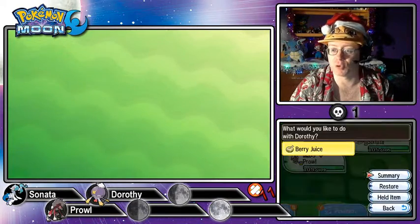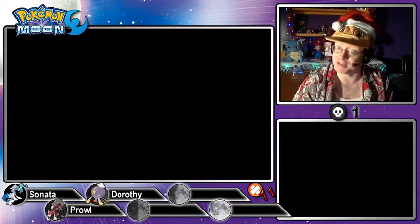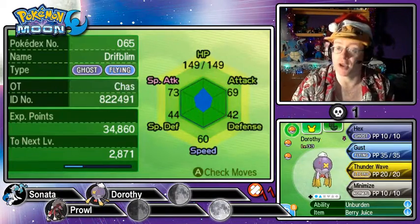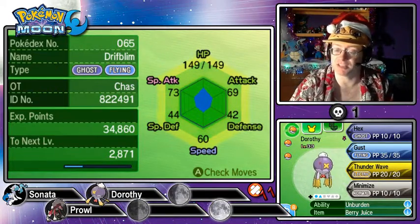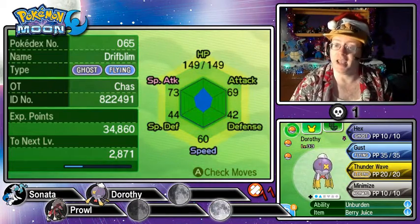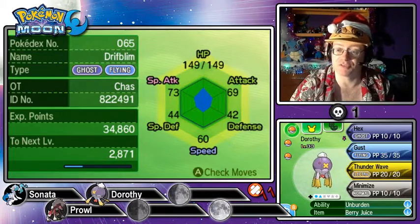Starting with our lowest level Pokémon: Dorothy, the Drifblim, at level 33. She is a Quiet Pokémon, boosting Special Attack and dropping Speed. Her ability is Unburden — she gets a Speed boost if she uses or loses her held item — and she's holding Berry Juice. Her moveset is Hex, Gust, Thunder Wave, and Minimize.